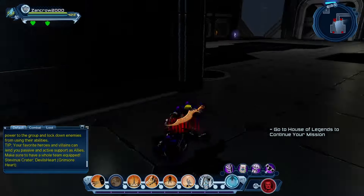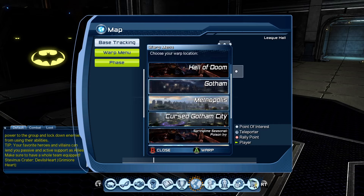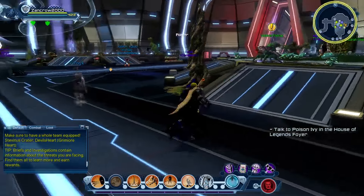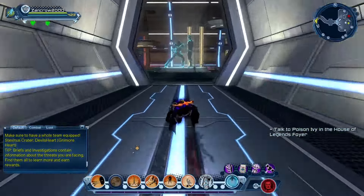Let's go ahead — I want to go to the Hall of Legends to kind of compare the character models real quick. Hall of Legends, House of Legends — same thing, y'all know what I'm talking about. I do know that there were some key differences between the actual NPC and the ally.